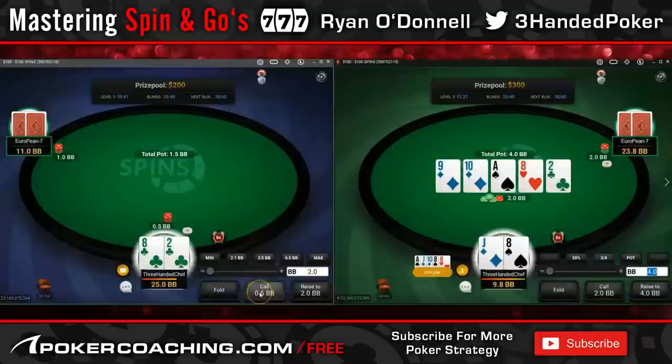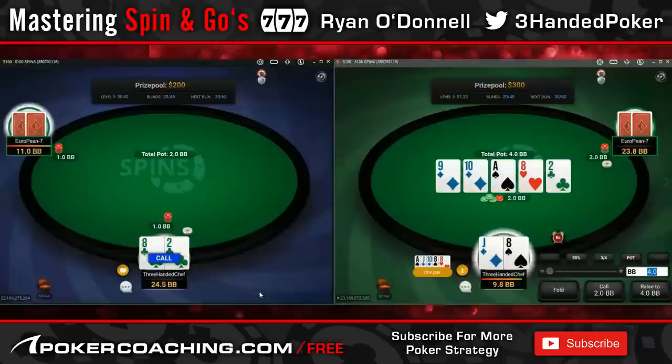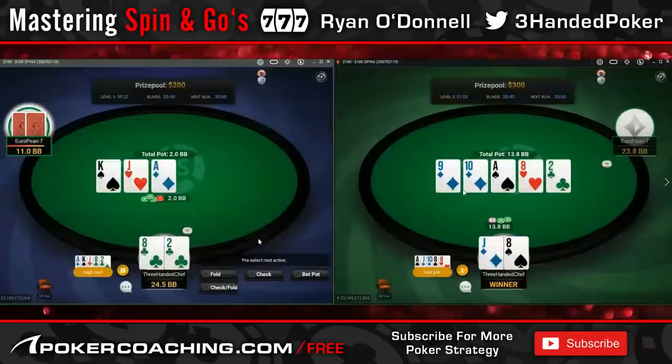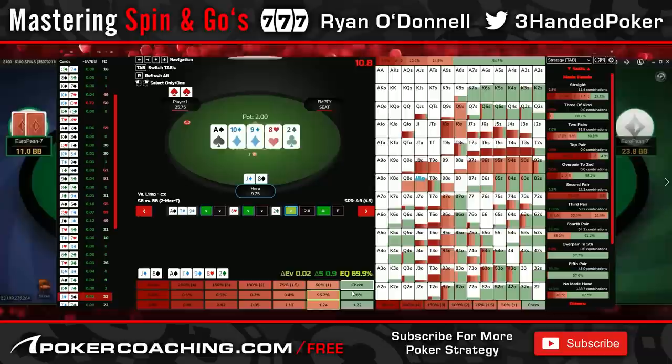The river is super close between checking and check-jamming against a bet, or betting for value ourselves. I decide to check and just know that if my opponent bets, I'm going to jam him off 9x. This is the first spot I really think is quite good. We want to think about what our opponent should and could call with. I definitely think he's going to have 9x a ton here given the way it's played — check flop, 8 comes. Why wouldn't you check 9x again? And then you put them to the test on the river.